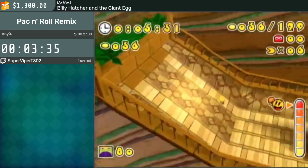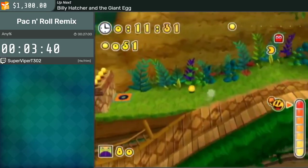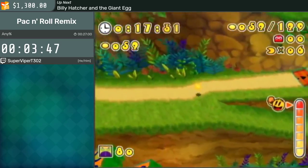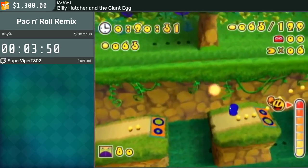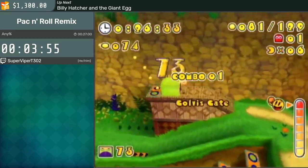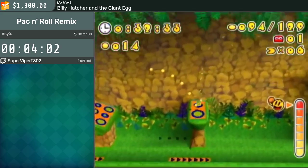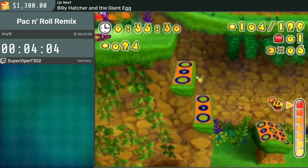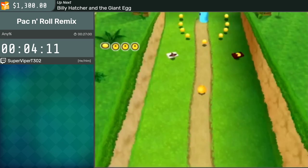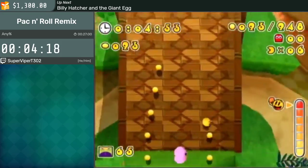In 2-2, there are little bounce pad things I can use for some small sequence breaks to get up to higher ledges. There's also boost pads that let me reach the next section quicker. You can actually skip the gate in this level as well, but it's currently TAS only and probably won't ever be integrated into RTA, because you have to do a very precise slow boost as normal Pac-Man — and Lightpack is only accessible after you clear the gate.